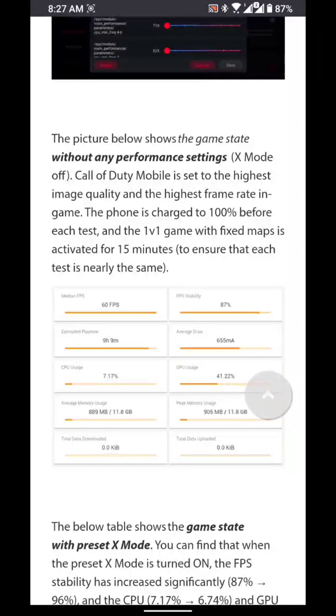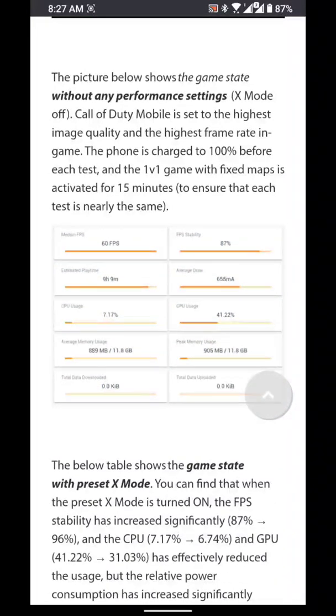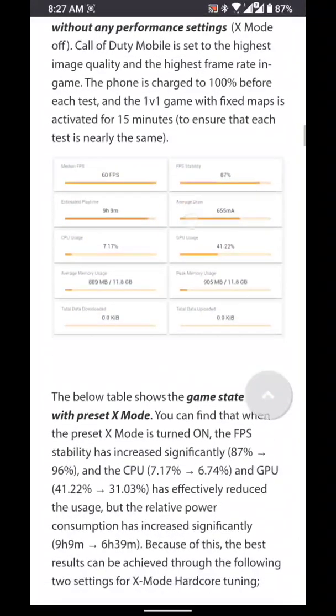For hardcore tuning, you'll get FPS stability of 87% out of 60 FPS, GPU usage 41%, and an estimated playtime of 9 hours and 9 minutes.